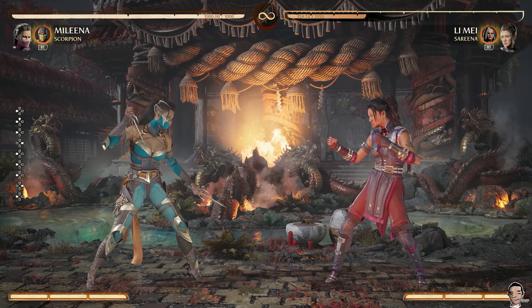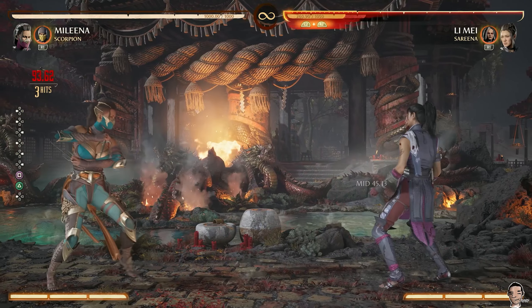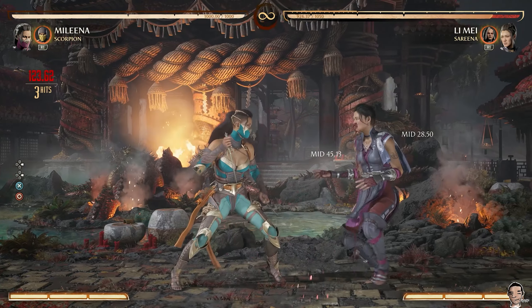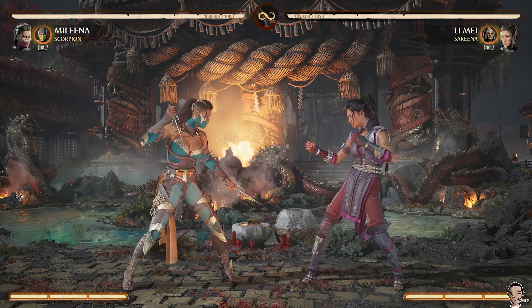Mileena has a variety of combo starters, but you're typically probably going to start a combo from her 1-2, which is this string right here. If you're lucky enough to get a punish off 4-3-4, you're just going to do more damage. Your typical B&B combo with one Scorpion cameo would look something like this.